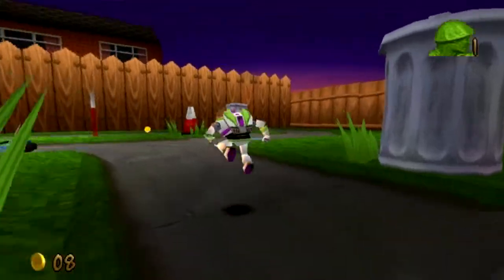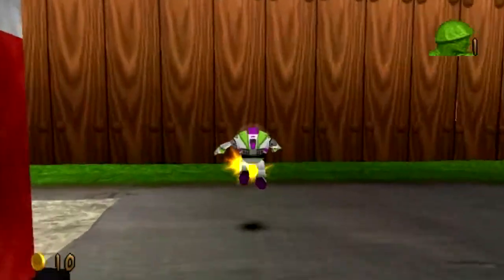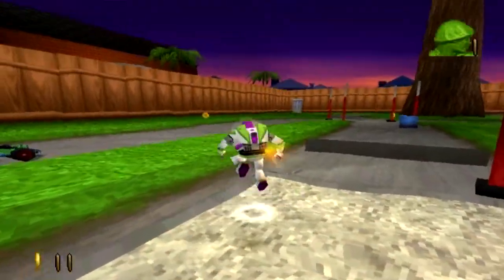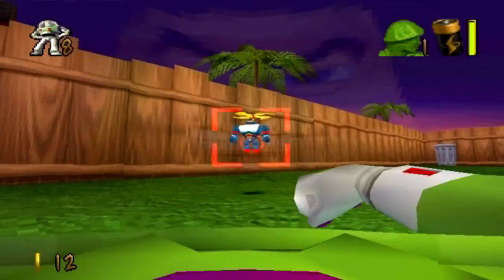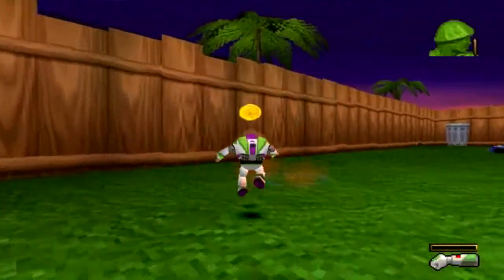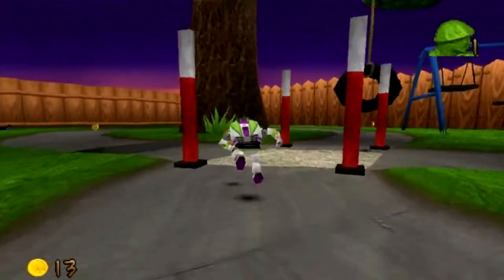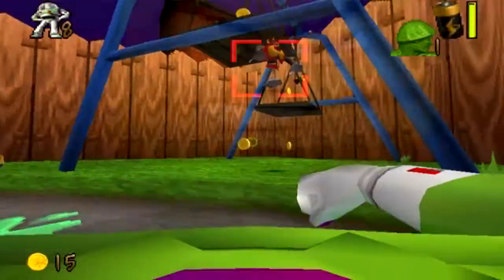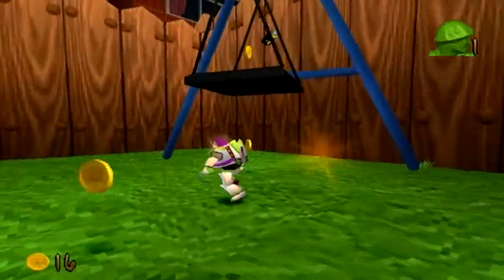As it also turns out, this is one of those levels that we actually won't be able to complete until we've got a power-up from Mr. Potato Head. Specifically, we won't be able to beat RC without an extra speed boost, which we won't be getting for quite some time. But for right now, we're just gonna go around and try to do the stuff with Ham. We can do everything else in this level, so we might as well do it.